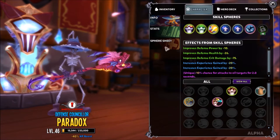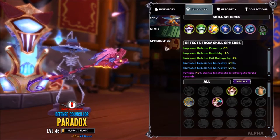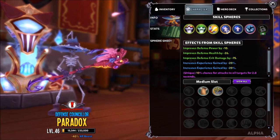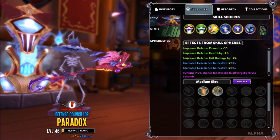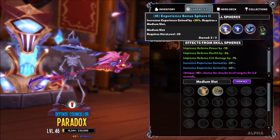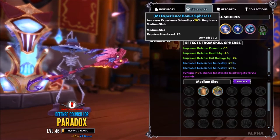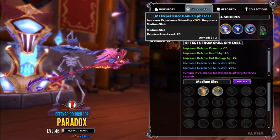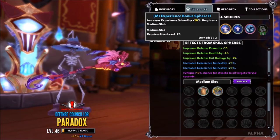You get sphere sheets — they explain this pretty well — but what I recommend is buying the experience spheres when you reach level 15. This will help you level up a lot faster, which from level 40 to level 50 can get a little bit grindy. I will have a leveling video with more information on where to buy these and how to level up quicker, probably a little bit later.